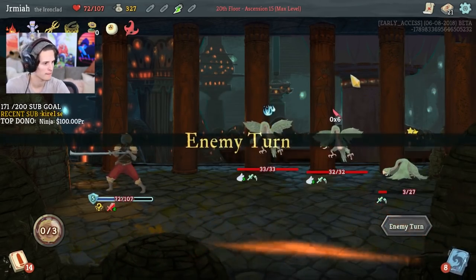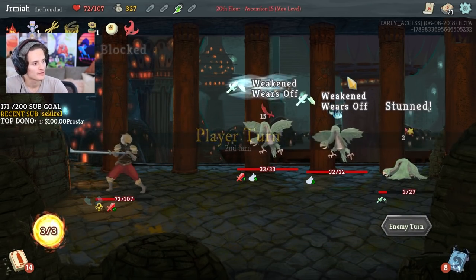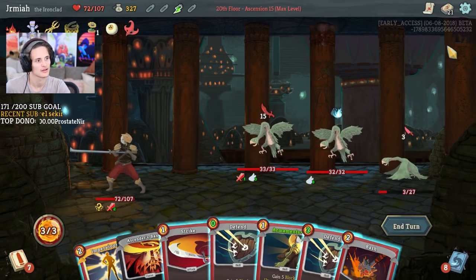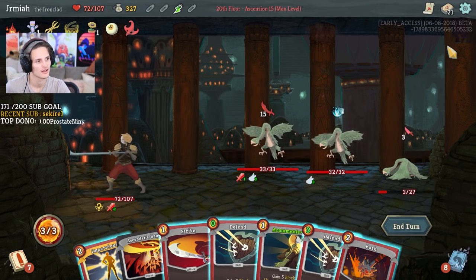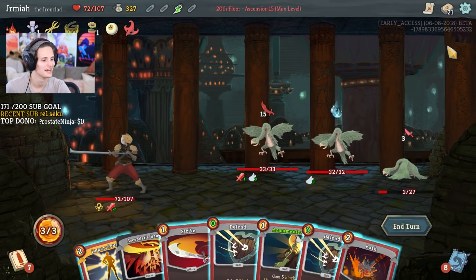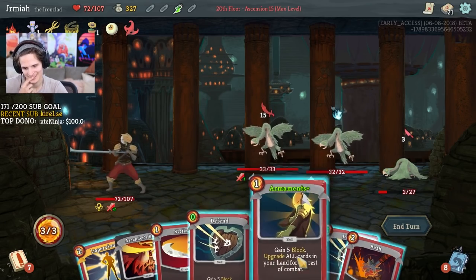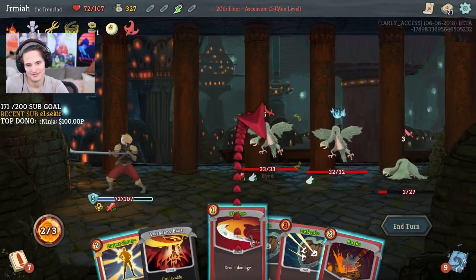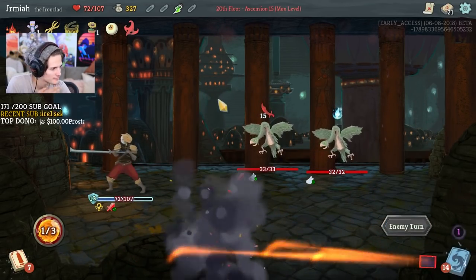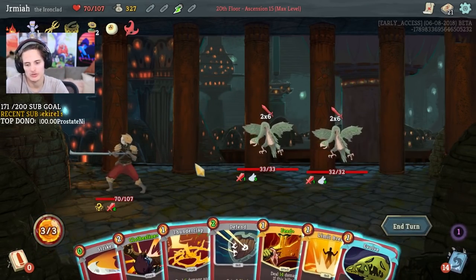Dual Wield is really good with Snekoi because you can dual wield something that's potentially free, and you also draw that thing more and more times. I think it's really good on Defect too — more often than not it's also good on Defect.